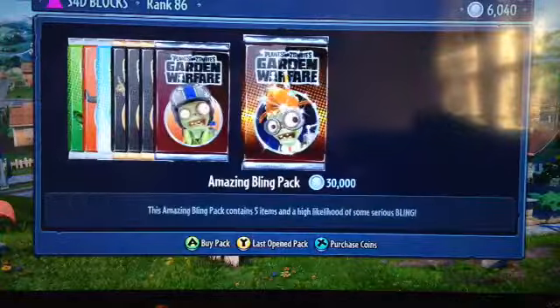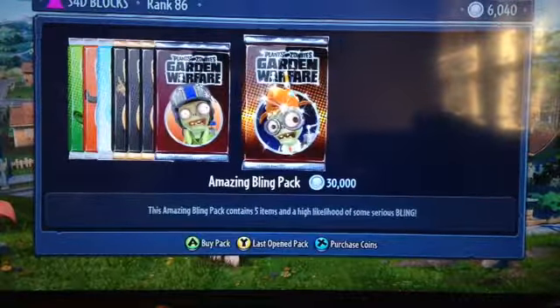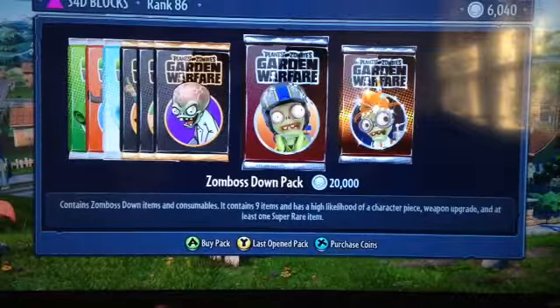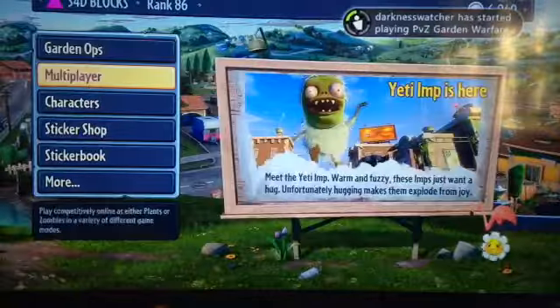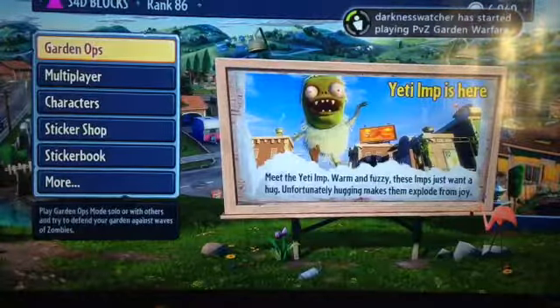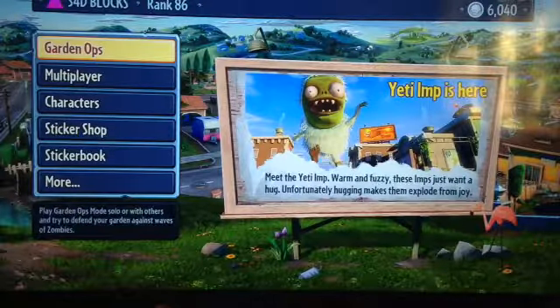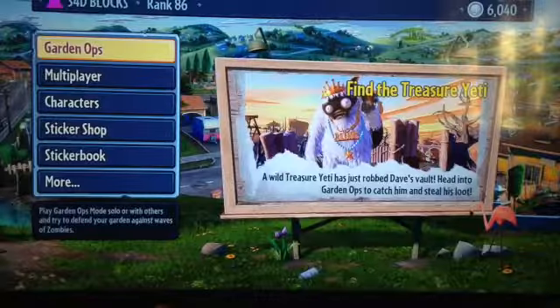A new sticker pack came out — the Amazing Blink Pack. You get shiny things and all that. They also lowered the prices on the stamp pack. I hope you guys are all happy with what PopCap has released. I'll see you guys later, bye!